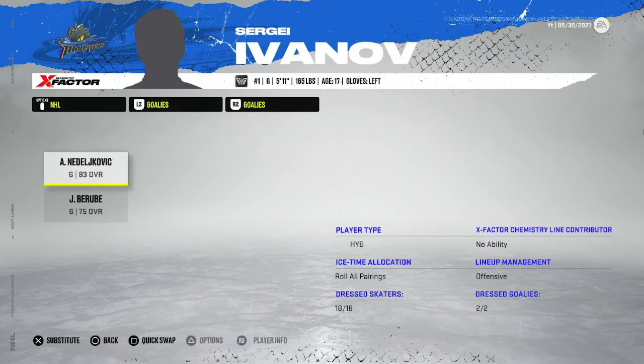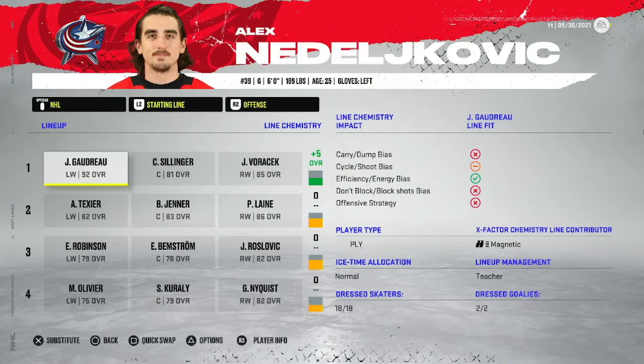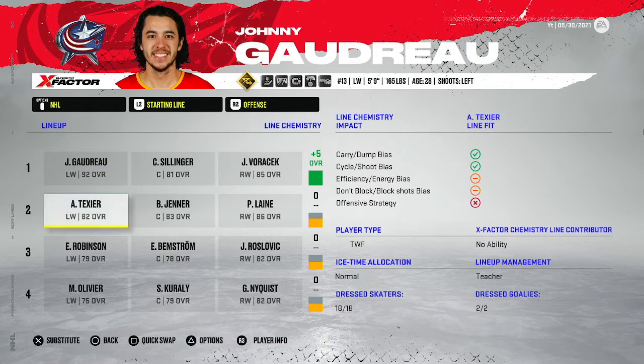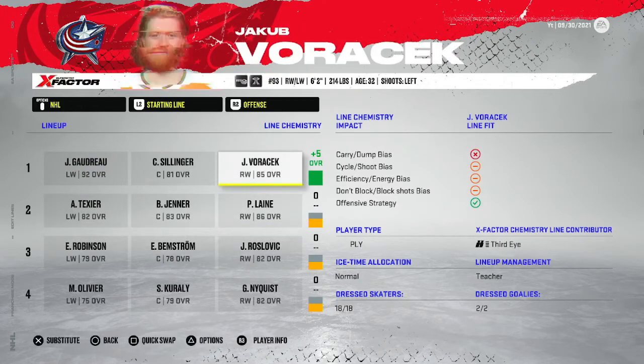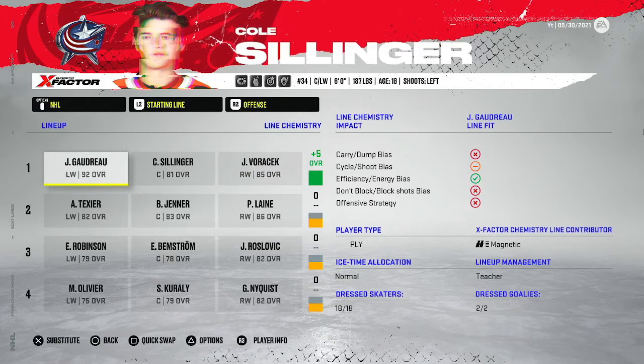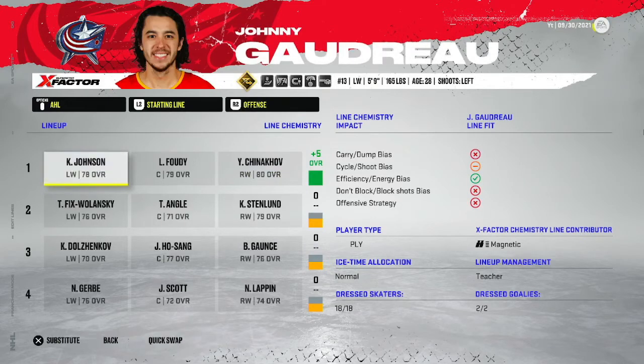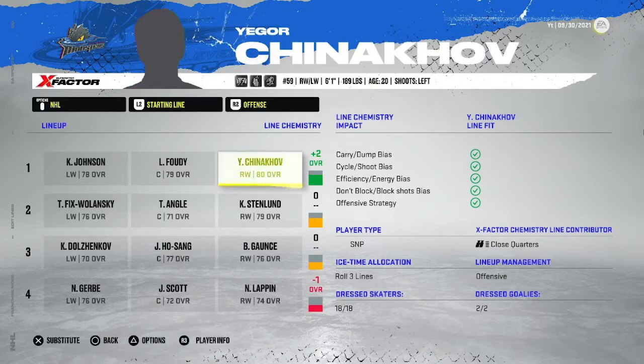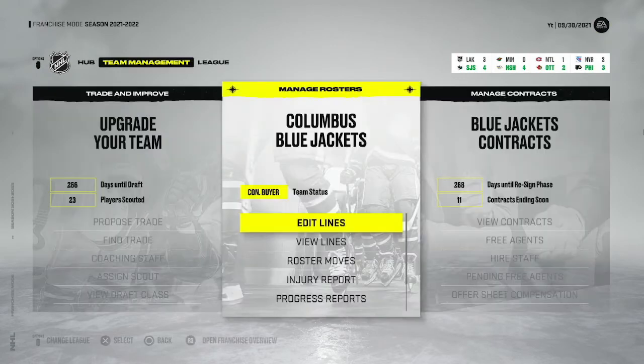I kind of want to tank it this year - get a good pick in the draft, and then the next four years really go for a Stanley Cup. So Year 1 in the NHL I'm trying to tank, while the AHL I'm trying to make as good as possible. Hopefully Johnson, Foudy, and Chinakhov are all in the NHL next year. I'll sim a month into the year and show you guys how we're doing.